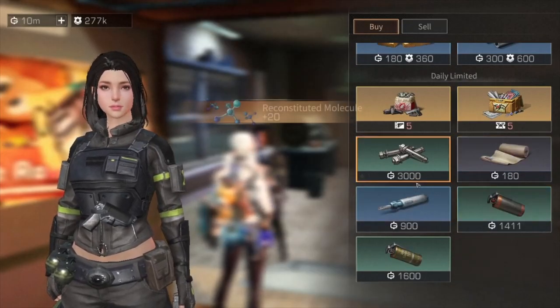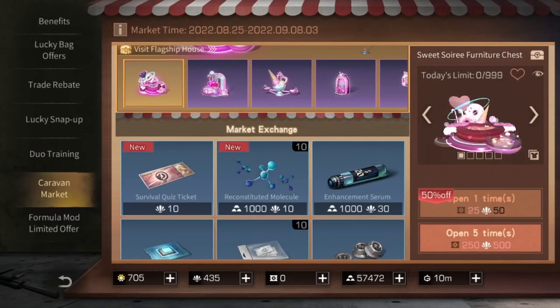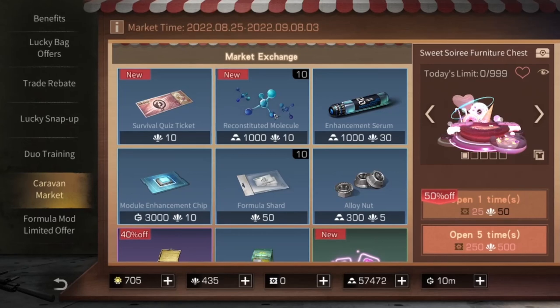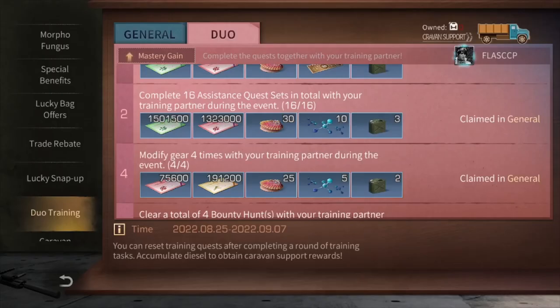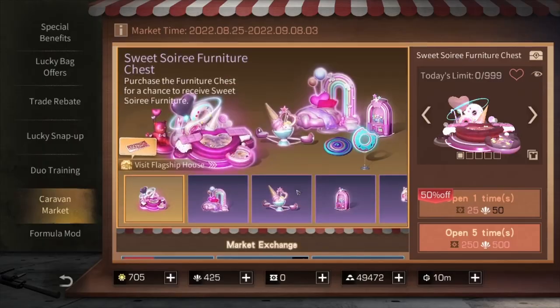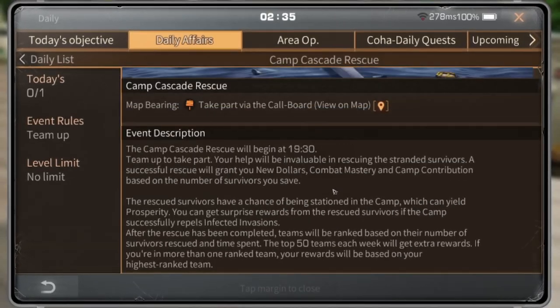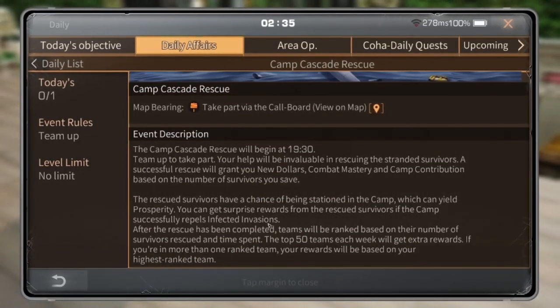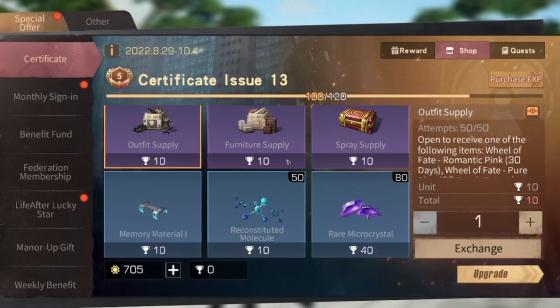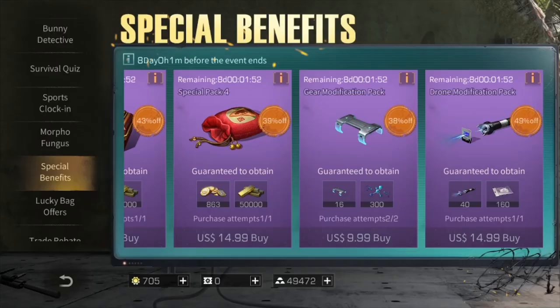You can also exchange molecules from Julie Wang, my sister in-game, and from the caravan market. Additionally, you can do general or duo training, bounty hunt, and camp cascades to get molecules. From the certificate issue shop, you can also exchange certificates for molecules. There is also a special offer from events.